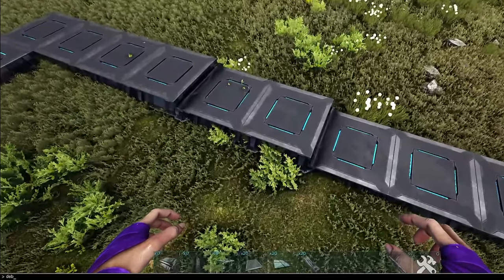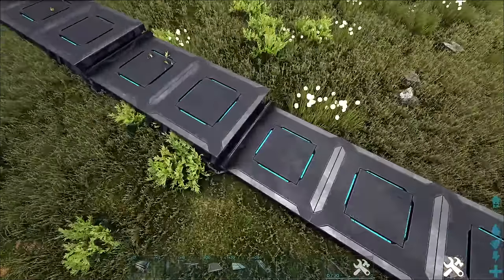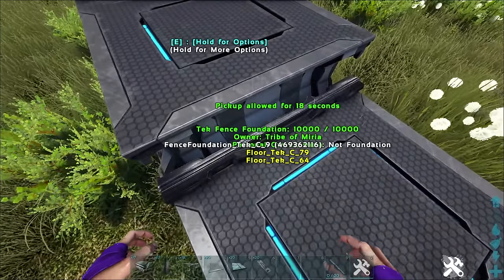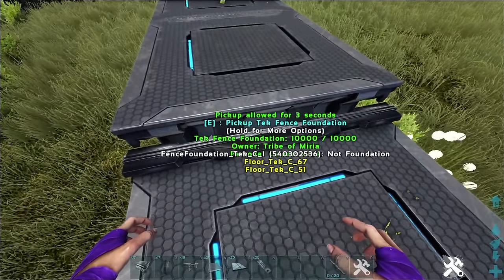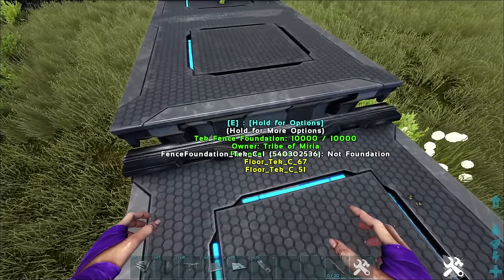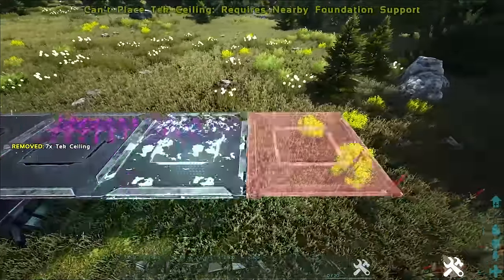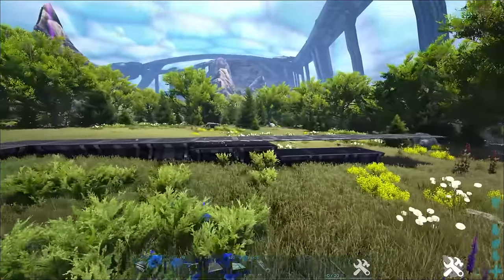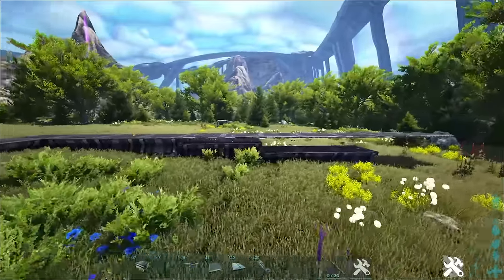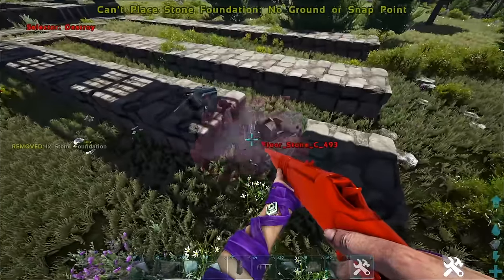If you can use the command console, you can use the code 'debug structures' — this is not a cheat and it will allow you to see the connections between structures. But if you don't have access to console commands, you can still verify if the foundations are indeed connected by placing some ceilings above the sunken foundations. This is a fairly simple trick and if done right, it won't fail. You can see how I did this on my egg incubator build and my Netovnia house.